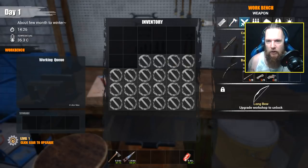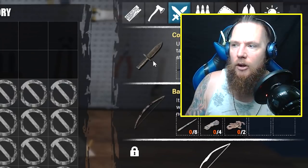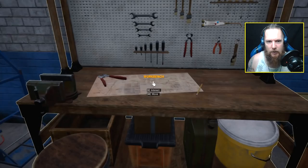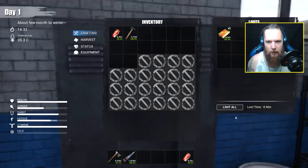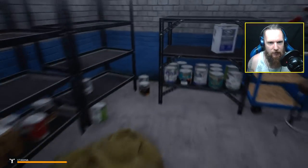A combat knife is also good - if you can't find one you can make one. A combat knife is good for stripping bark off trees, which you can use as tinder. You can also make arrows and a bow and arrow at the workbench. Get as much ammo as you can because everyone loves ammo. Another engine - we don't need that. Another suitcase - what have we got - a shirt.